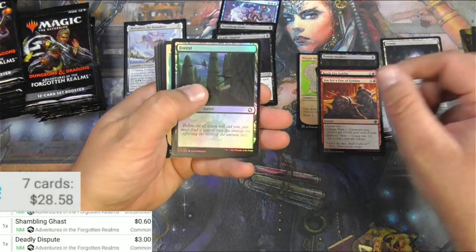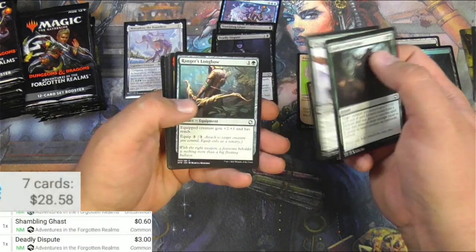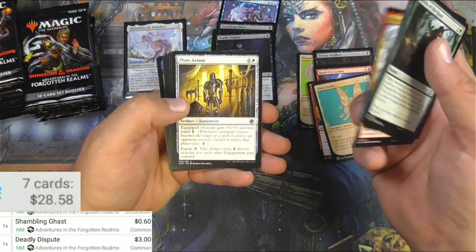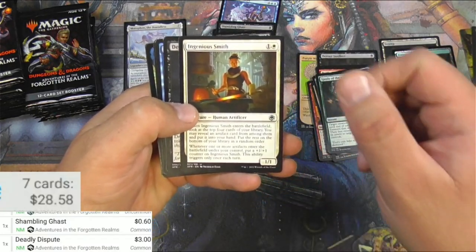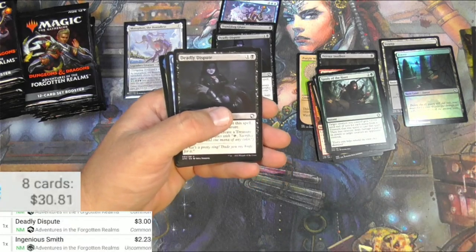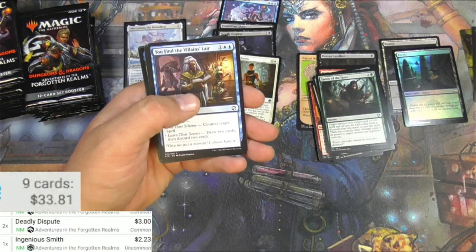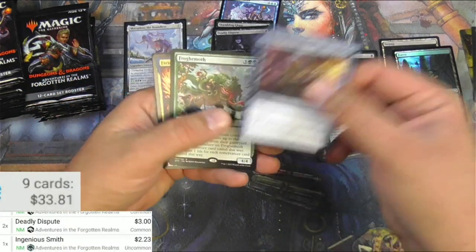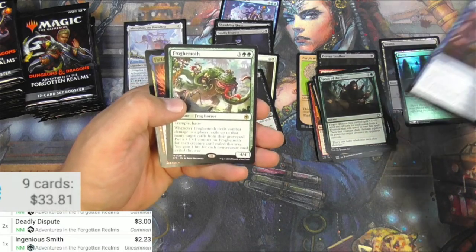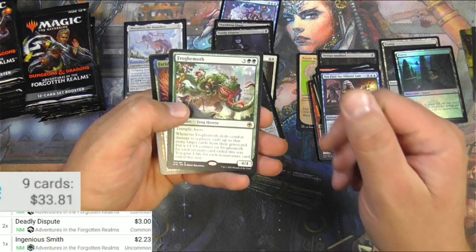Got some art there. We got a forest, Pixie Guide, some elves doing their stuff. Just checking prices — Ingenious Smith is actually worth a little bit, and there's another Deadly Dispute. You find a Villain's Lair. The dungeon mechanic in this set I do agree is kind of underwhelming, but I think there's a lot of other stuff to like.